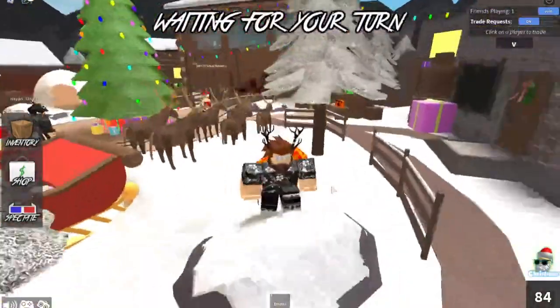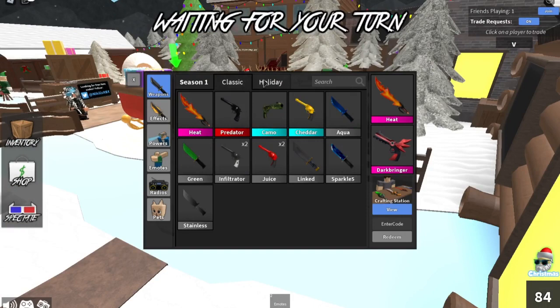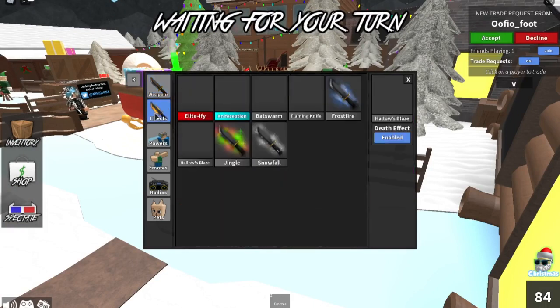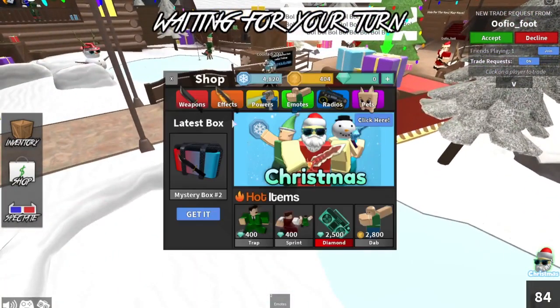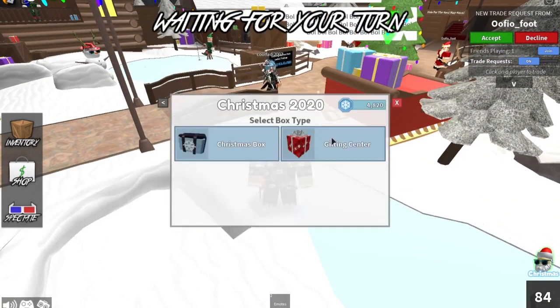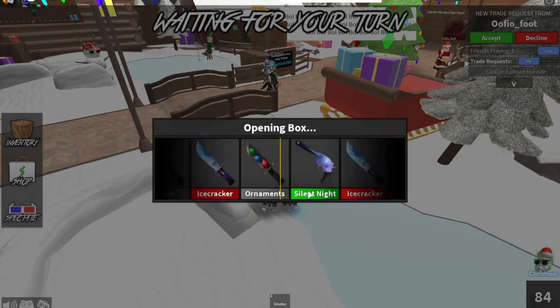What I'm gonna do now is open up some crates with the rest of my money. That's all the Christmas stuff — all those effects. I'm gonna go to the shop, the mystery box, and let's see because I got a ton of keys.